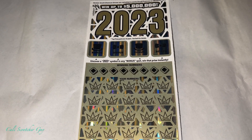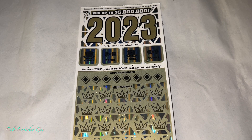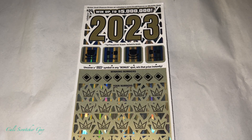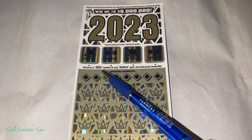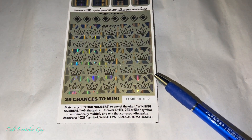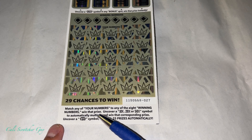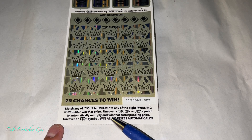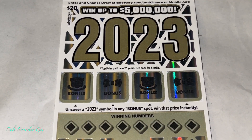But before we get into the scratching, let's go over the instructions real quick, just in case you guys are brand new at playing this game. So once again it is a $20 card. The grand prize on this one is $5 million — that is a big prize right there guys. It is the year 2023. The bonus spots: uncover a 2023 symbol in any bonus spot, win that prize instantly. We got 29 chances to win. Match any of your numbers to any of the 8 winning numbers, win that prize. Uncover a 10, 20, or 50 times symbol to automatically multiply and win that corresponding prize. And finally, uncover a win symbol to win all 20 prizes automatically. Very straightforward. With that being said, let's go ahead and start scratching.